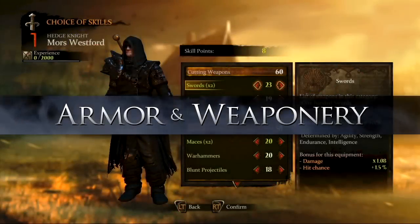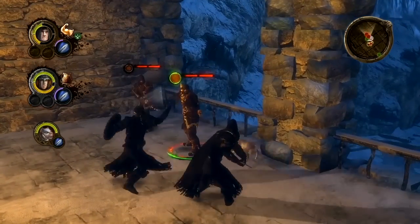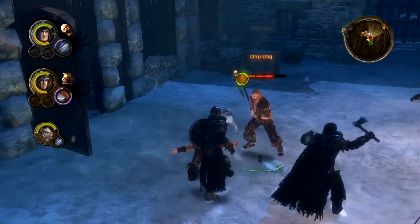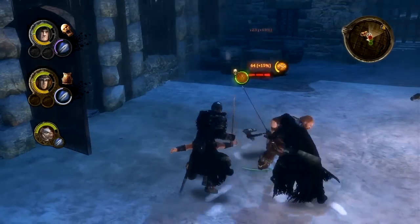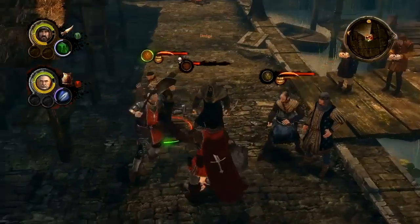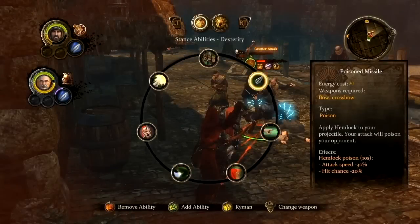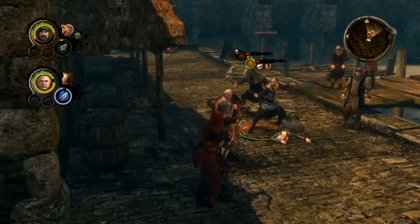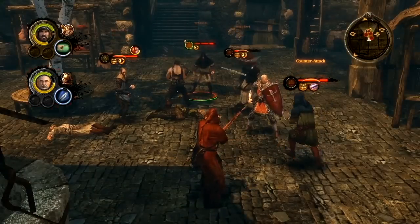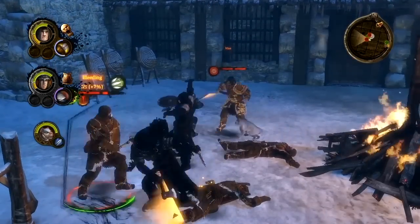These different classes will determine the weapons and armor that Mors and Alistair can use. A hedge knight may use cumbersome two-handed weapons and sweeping attacks, while a landed knight will fight best with the sword and shield combination. Both of these characters will also play differently. For example, Alistair is not quite as stout in battle as Mors is. When facing multiple enemies, Alistair will typically prefer to not stand and fight. Alistair will have many more options that involve engaging enemies at range, while Mors will usually need to take the fight right to the enemy.